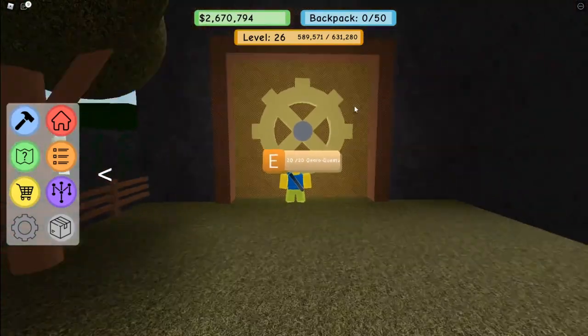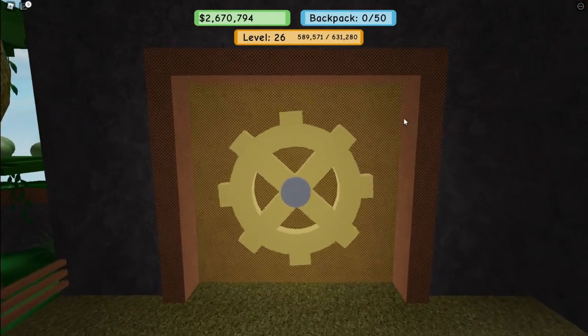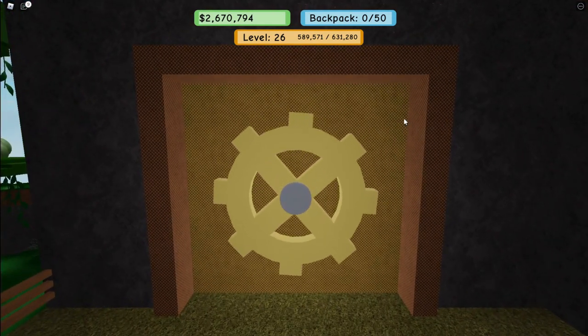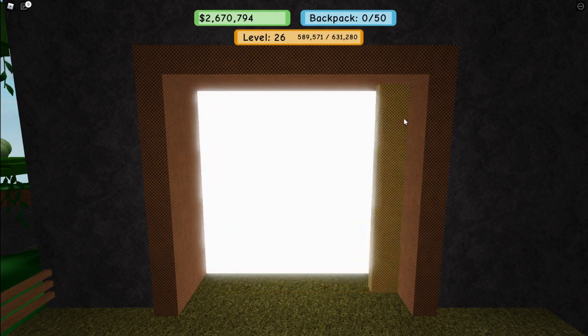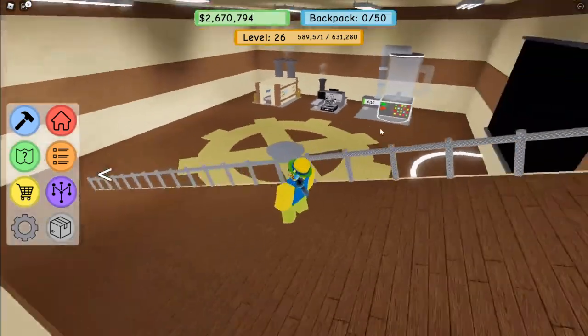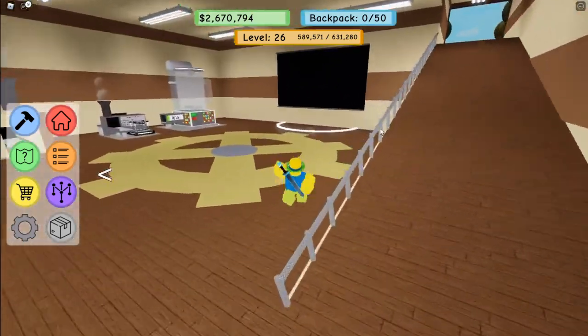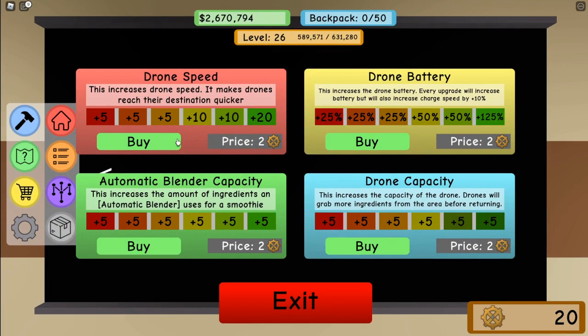Three, two, one — boom! There's a cutscene. It goes to the side and — oh, this is looking pretty awesome. What is this screen? Oh, so these are upgrades for your drones!